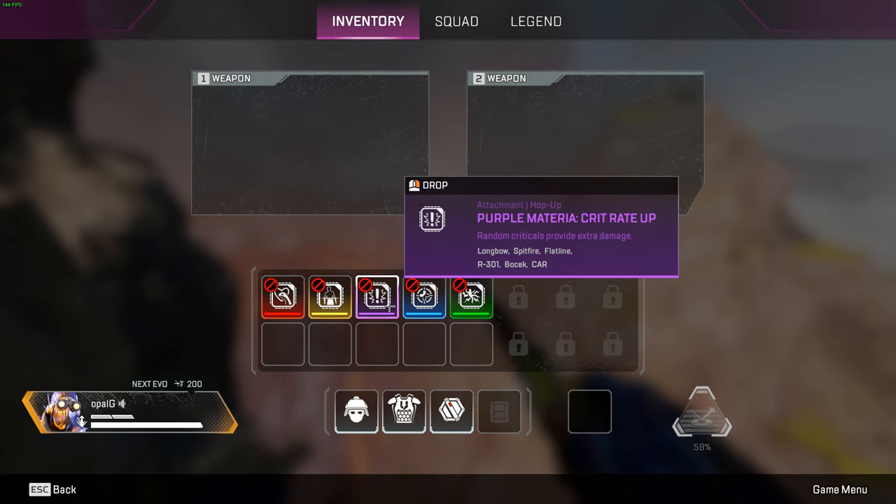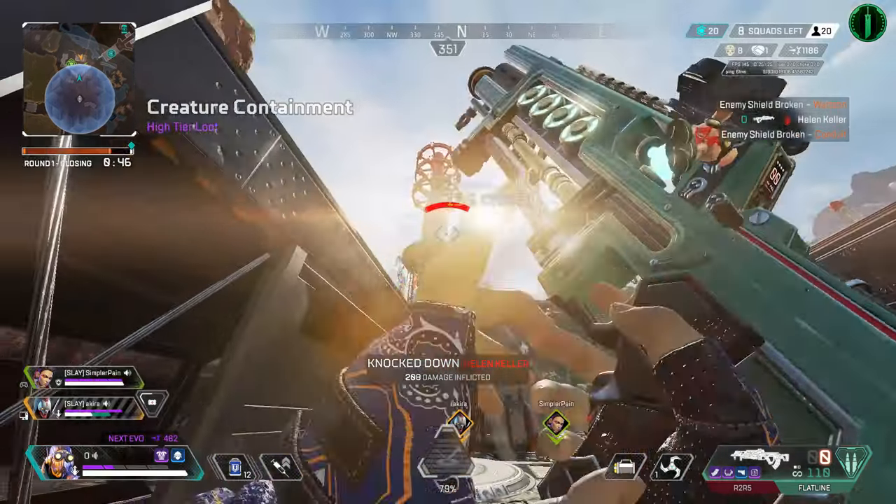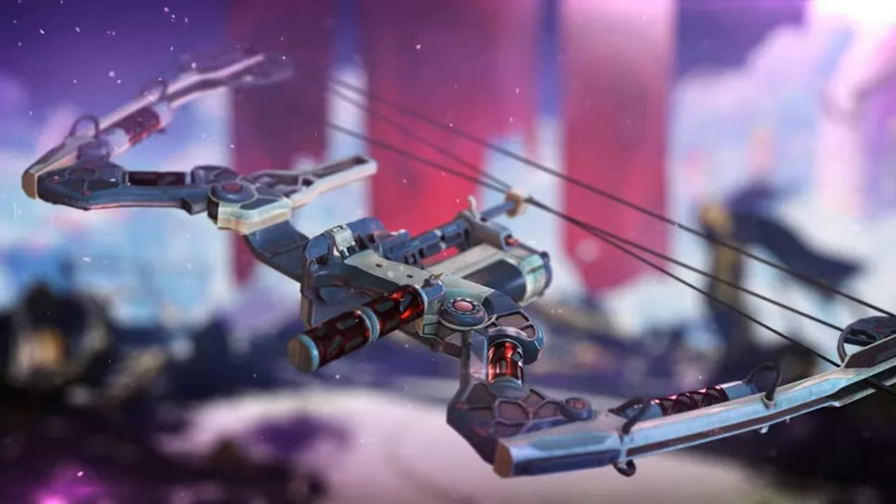Purple materia is called Crit Rate Up. Random criticals provide extra damage. This has to be my favorite hop-up due to its brokenness. This can go on a Longbow, Spitfire, Flatline, R-301, Bocek Bow, or CAR.